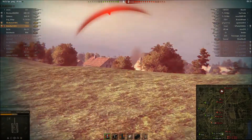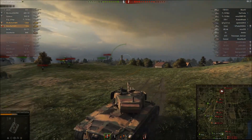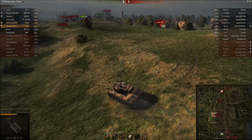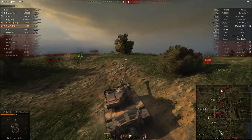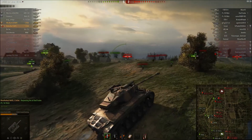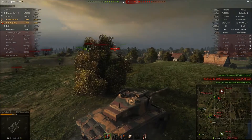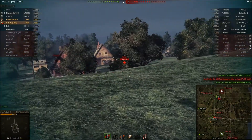I think that was a cupola hit. Then I'm hit by the Comet as well. This is another thing with the Super Pershing — sometimes the armour works really well and sometimes it just doesn't work at all. You can see pen marks from this Comet, most likely firing APCR, which I don't blame him for — I would do the same in his Comet. But now he's dead, which is good, though he was a pain on the side.